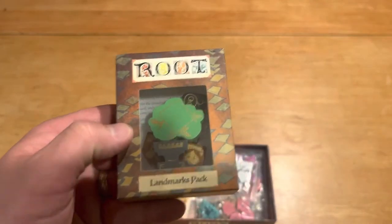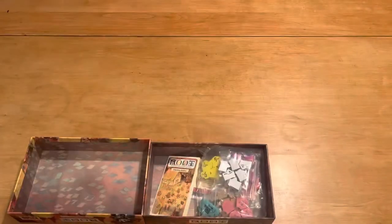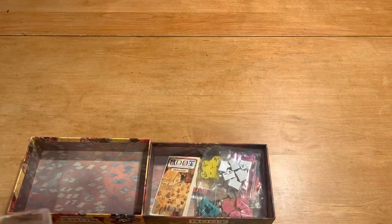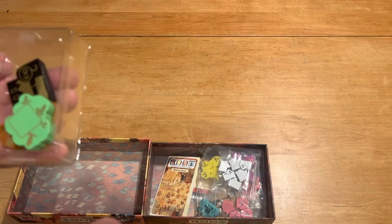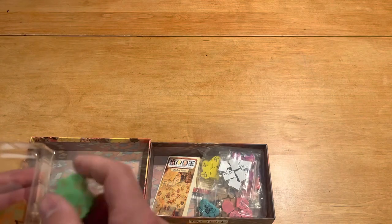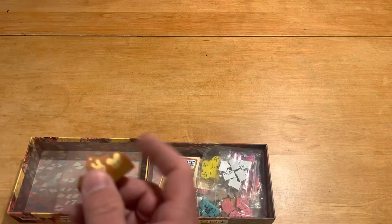Here we've got the landmarks pack. They tell you what's inside the landmarks pack over here. We've got four different landmarks: this anvil, which would probably be the Legendary Forge; this is looking like the Black Market; then we've got the Elder Treetop; and finally, the Lost City.